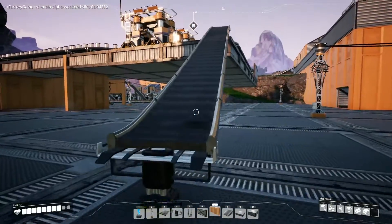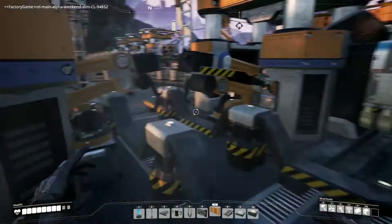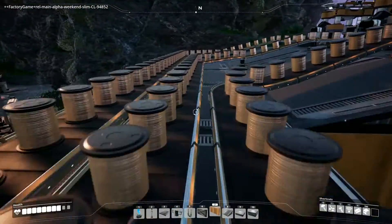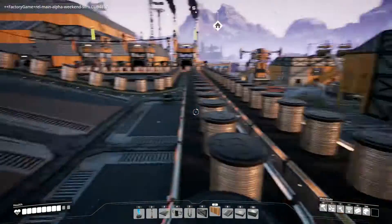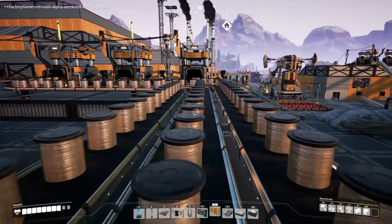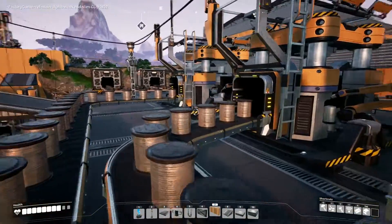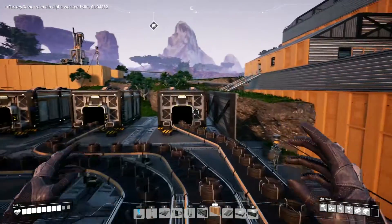I like seeing the conveyors and the stuff moving on them — it looks really cool. I worked on learning to get the angles right with the conveyors. By the time I got to this corner I had my angles worked out a bit better. They feed into here and these constructors are making cables. The cables push out and go into storage over here.